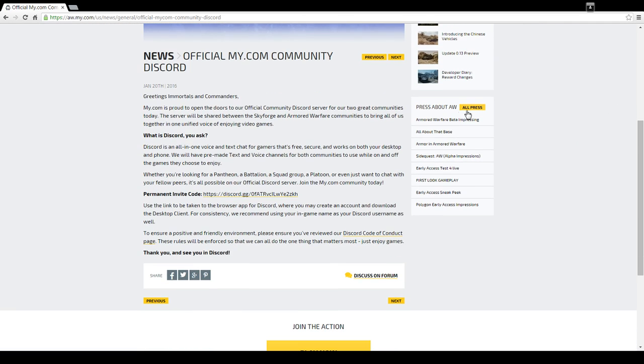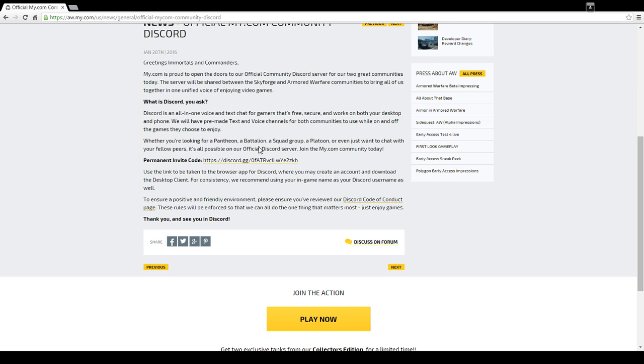It explains everything about the program and how to do it. They have a permanent invite code. The permanent invite code is important because there are invite codes that only last 24 hours — but they have a permanent one. So what we're going to do is just click on the link.